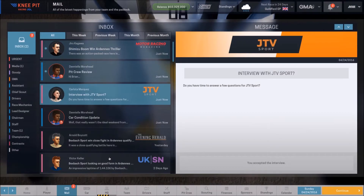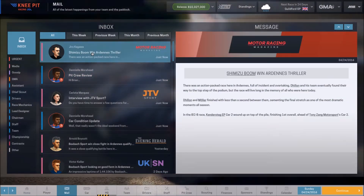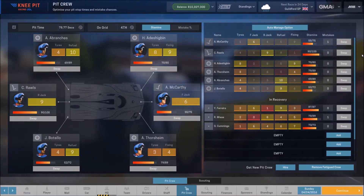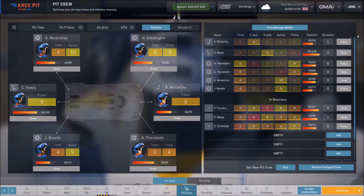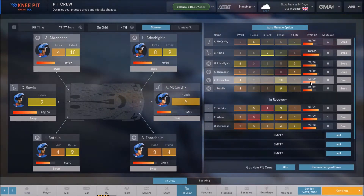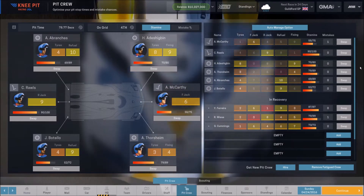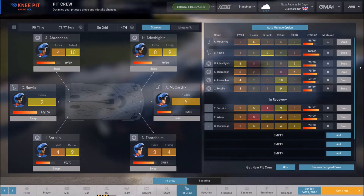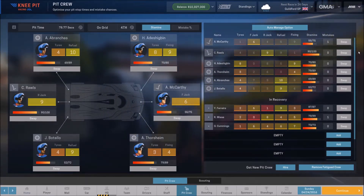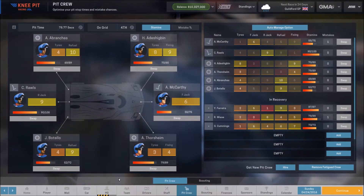That is never a bad thing. Now a pit crew review — we're not going to worry too much about that. Let's take a quick look to make sure nobody needs swapping out. The front jack man is getting dangerously close to the red area, and by the way these red areas are huge. It doesn't make sense to me — we're talking about a month between races, so why would these guys still be very tired before the next race? We'll come back to this and hopefully during these 24 days they'll be gaining stamina.